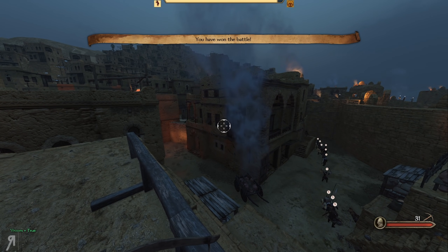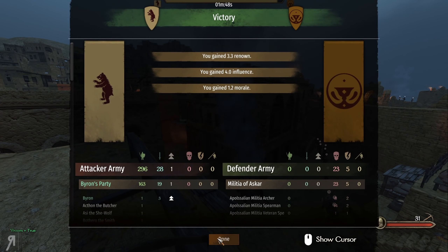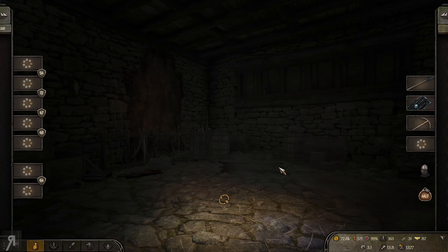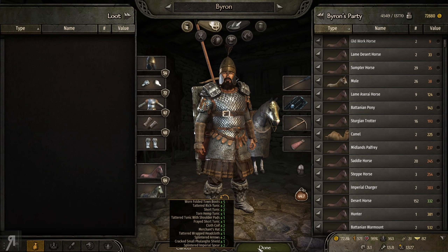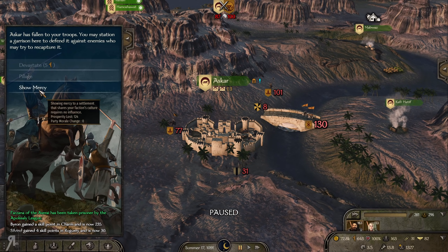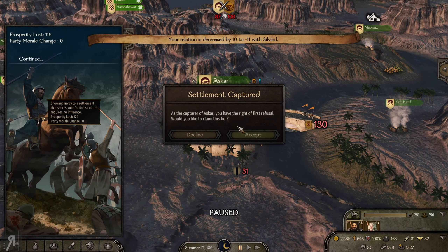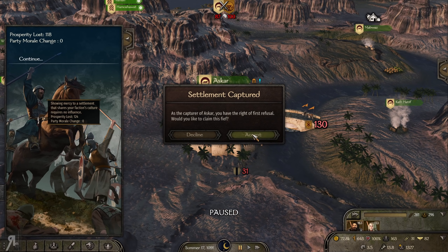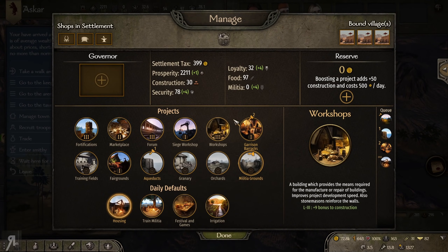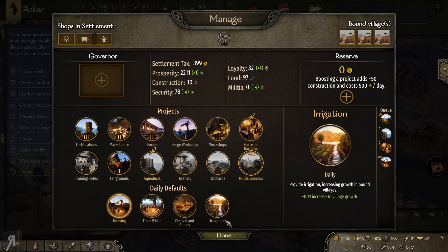This is obviously one of the best places to buy horses from, so we obviously want to have this available to us all the time. Of course we're going to be showing mercy - there basically is no other reason not to. And I can actually claim this - I think I might do this. Should I do it? Yeah, why not? Let's claim it for ourselves. This is actually kind of amazing - that's the reason why the diplomacy mod I have installed is so incredibly nice. It really does make a huge difference.